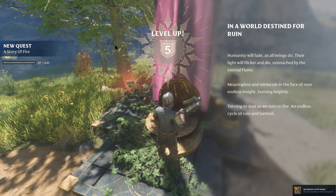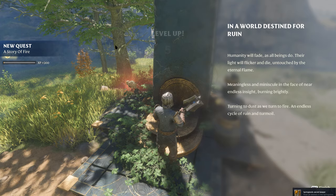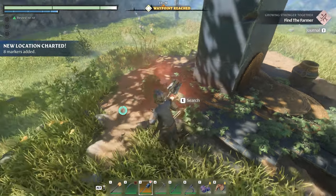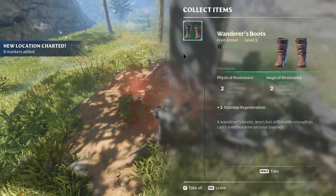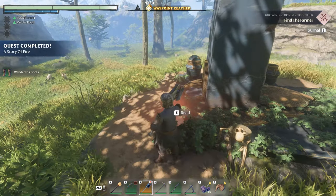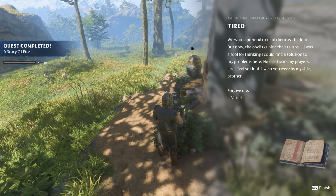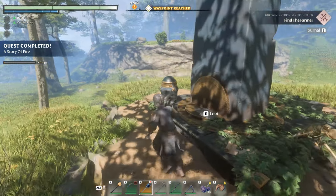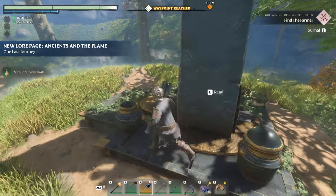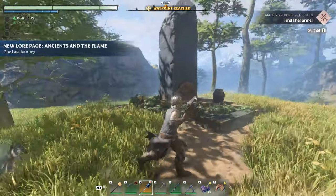There's some lore: 'Humanity will fade as all beings do, their light will flicker and die, touched by the eternal flame.' We got a skill point - and is there a book here? Oh, Wanderer's Boots, nice, I'll take that. And a little book as well.